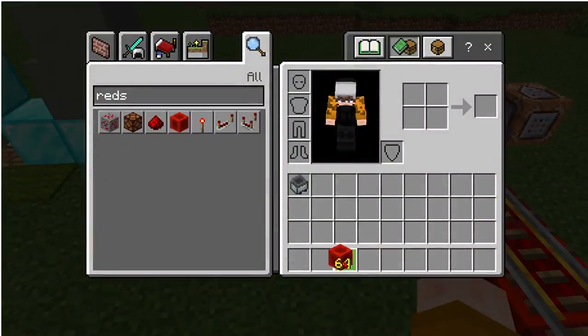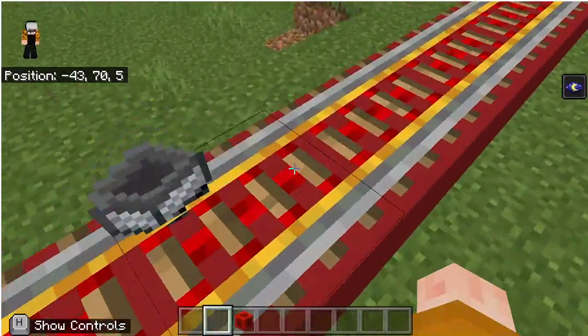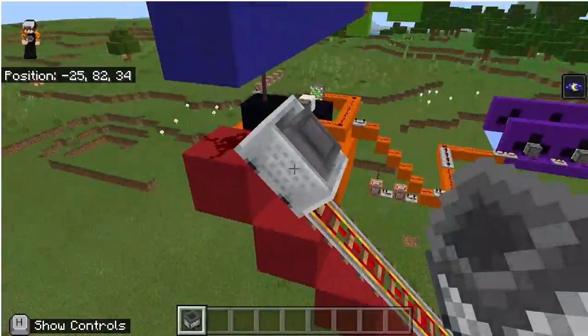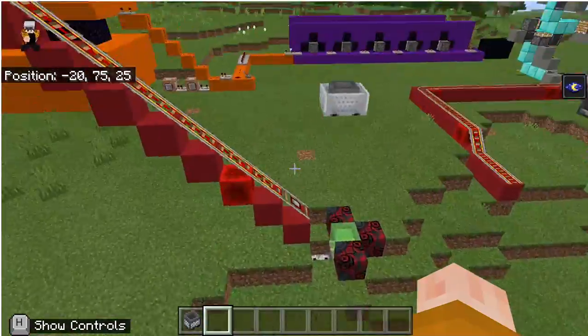But if you do one with an item in it, it won't actually work. I'll show you here — I've got a redstone block and I have an item in my inventory. It won't go as high for some reason. See how it doesn't go as far forward?